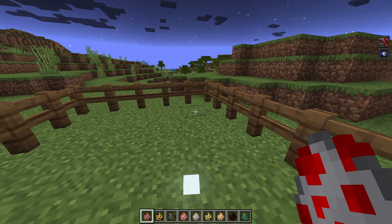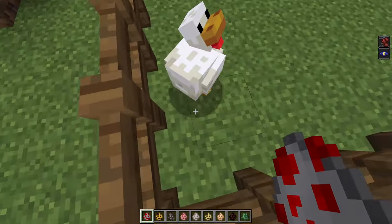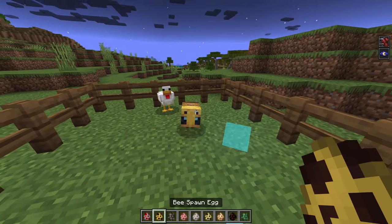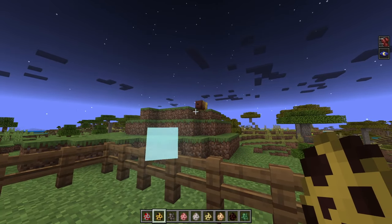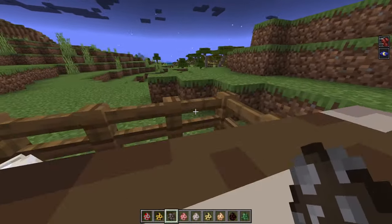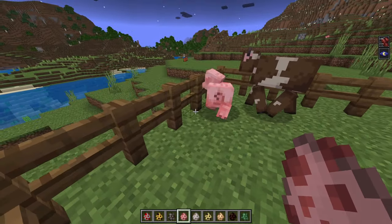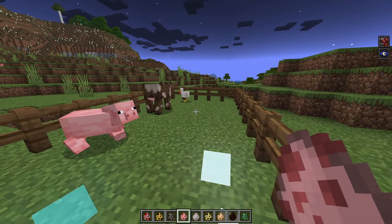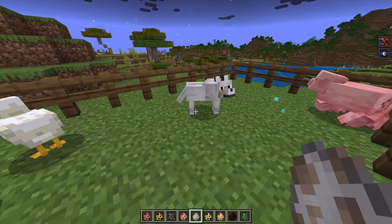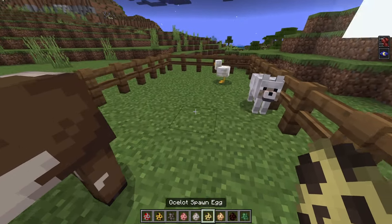I have a bunch of spawn eggs to check out some more mobs. The chicken tends to waddle and do a little feather flop when you push it, which is pretty cool. The bees are animated — it looks like they're taking on a little turbulence, and I really love that. Pigs have cool running animations and whenever you hit them they kind of jump up. The wolf is here too, and then the ocelot — which is killing the chicken.